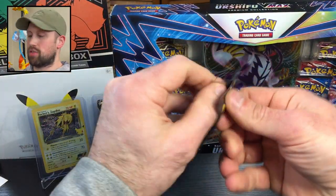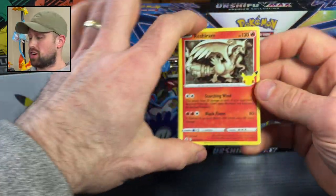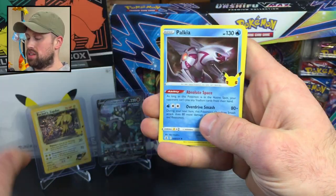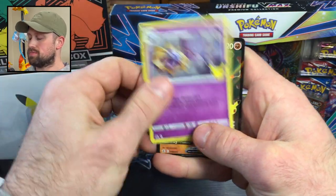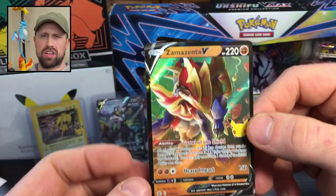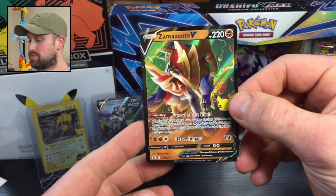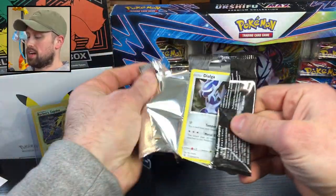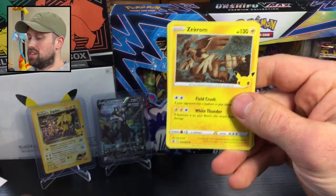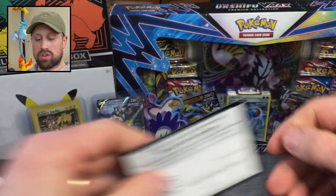On to some Celebrations packs. Today is my 33rd birthday — I am old, dude. Here's a Reshiram holo, Palkia, Cosmoem, and a Zamazenta V — very nice. I haven't seen this card get graded yet; I mean if it has, I haven't seen it in the auctions. On to the next pack — I'm actually very excited to make a binder set of this. We have a Dialga, a Zekrom, an Yveltal, and a Lunala. And there's the code card for that pack.